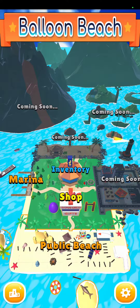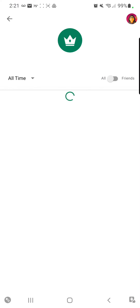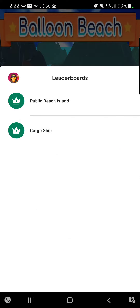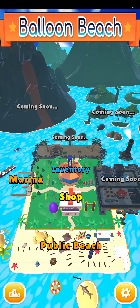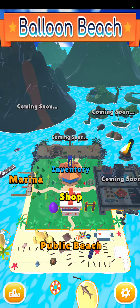We didn't quite get to the leaderboard yet. We have Inventory, Shop, Public Beach, and Marina. Over here in the bottom left hand corner you'll see the leaderboard. That'll actually show you who has high scores on the two levels that we are keeping track of scores on — the cargo ship level, which is in the marina, and the public beach island, which is actually the turtle island, in the public beach section.